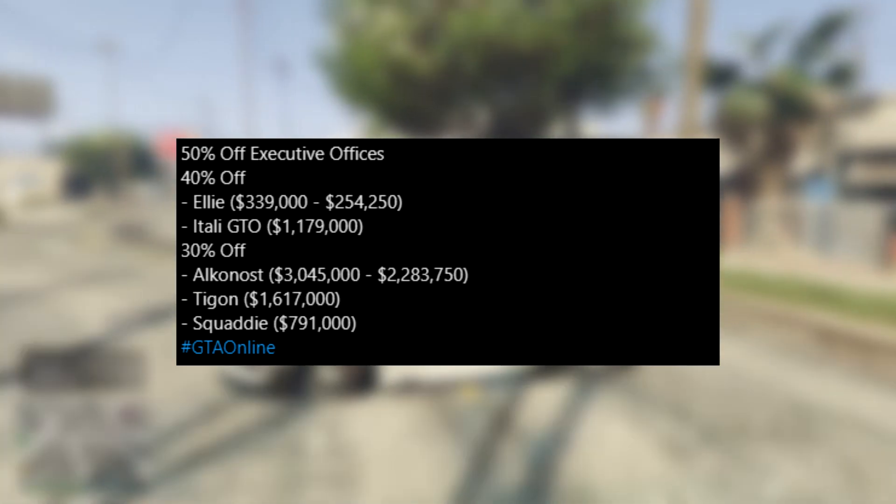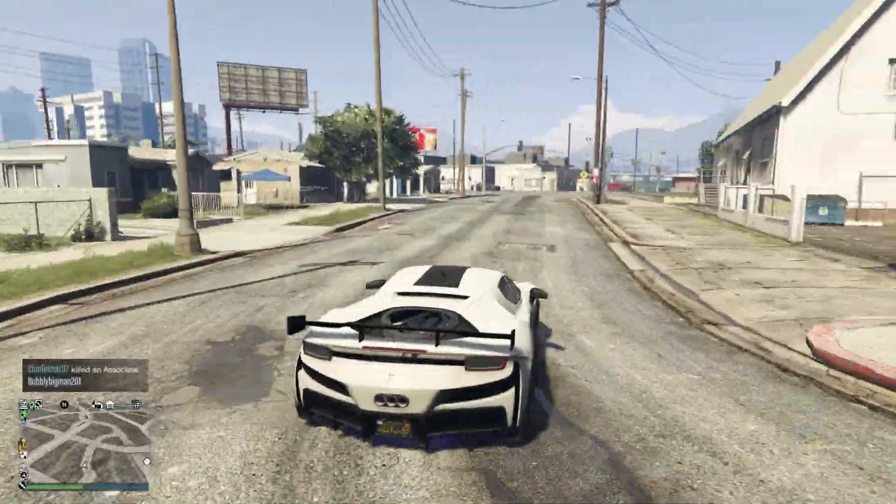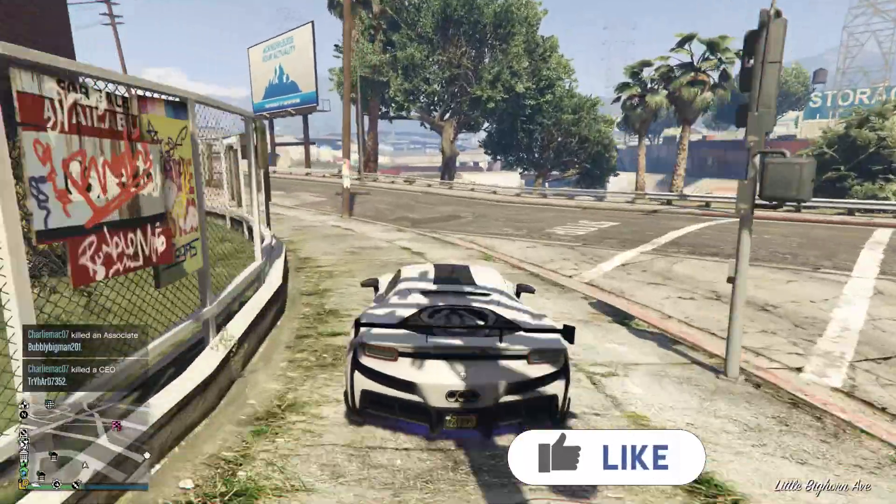Something to keep in mind when you're actually buying an office is that every single office in the game is actually the same — it's all just location-based. So if you guys are going to buy an office, make sure it's near your crate warehouses or other businesses.